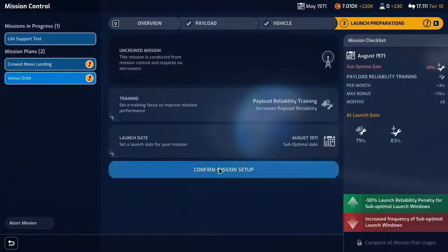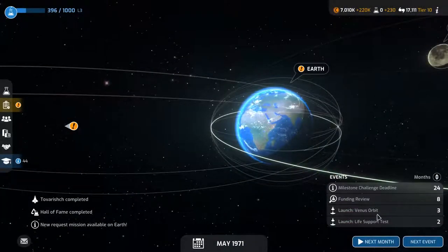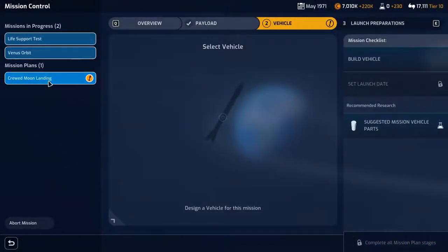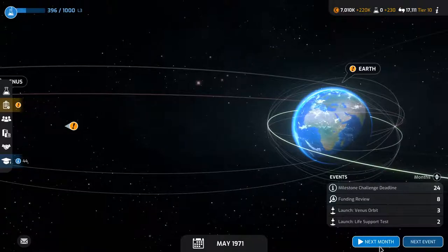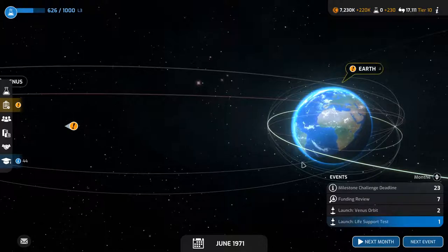Go for it — confirm mission setup, go to solar system. Launching the life support test and launching the Venus orbit pretty soon. Crewed moon landing — I haven't researched the L3 yet. This is coming up, almost done. Do we do this now or will we end the episode there?